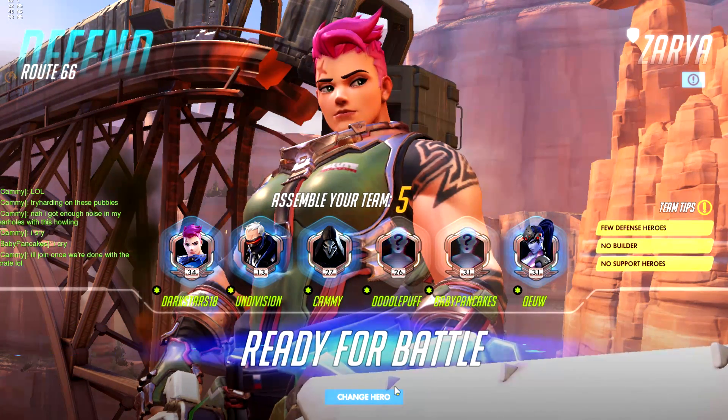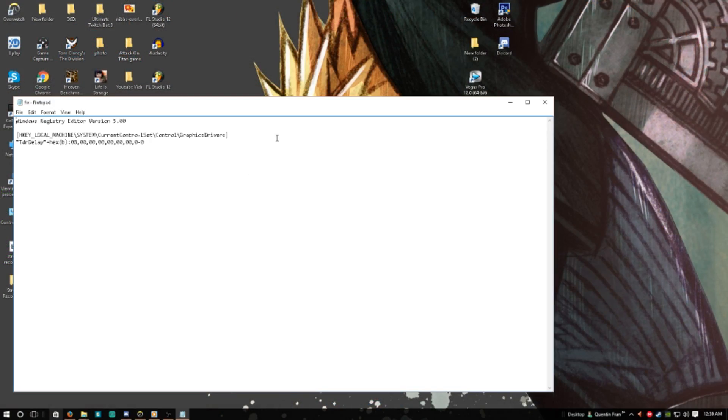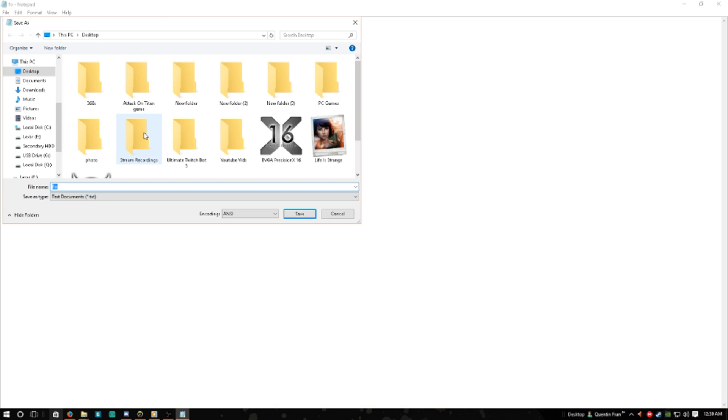We're just going to go through the steps right now real quick — it's going to take like two seconds. First, you're going to want to open up Notepad and copy-paste this text here. I'm going to have this down in the description below for you guys to copy and paste. Copy-paste it into a Notepad file, and then save it as fix.reg.